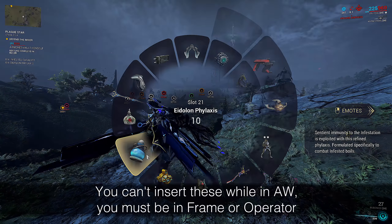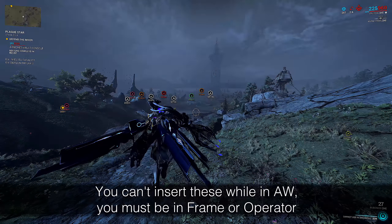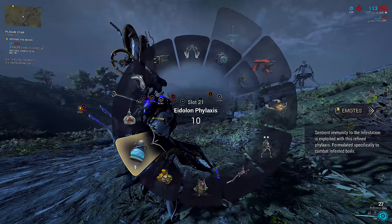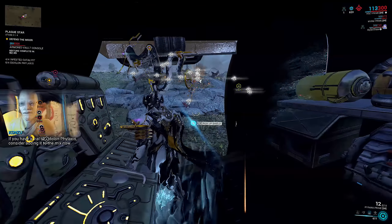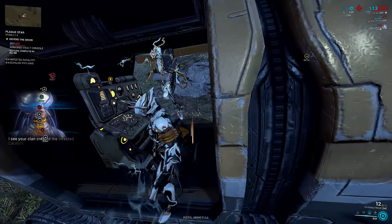First things first, we're going to be doing full Eidolon Phylaxis and Infested Catalyst runs. If you don't want to spend all that time on stage 4, you can skip a lot of things in this guide, but following this will be the most efficient way to always use all 4 Eidolon Phylaxis and 4 Infested Catalysts. You should reliably get 7 to 8 minute full runs in solo or duo and 8 to 9 minute runs in full parties.